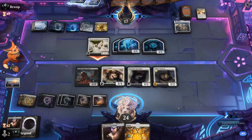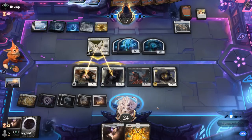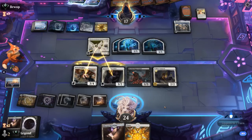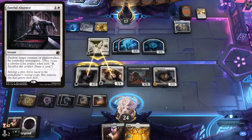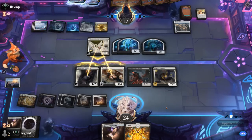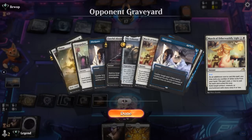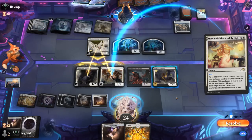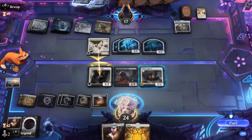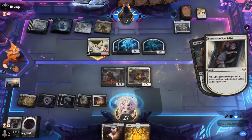If they have both a Wandering Emperor and a Fateful Absence they could kill Paragon in response to us making it indestructible, but our opponent orders the Specialist first. March number four — yes, exiling our Paragon. So that happens. At least they don't have any more copies of March left, but we also only have the one Paragon remaining in the deck. Now we're drawing a few too many lands. At least Eiganjo deals with the Architect.